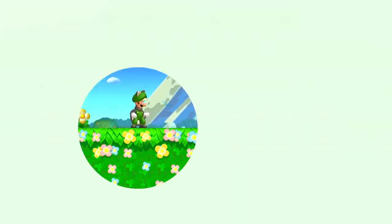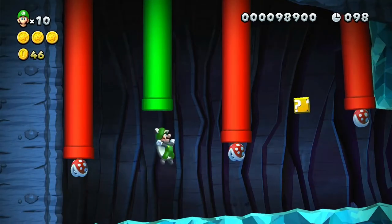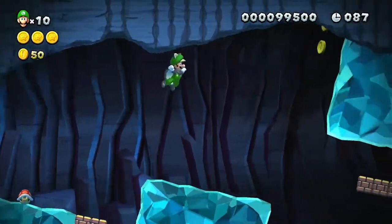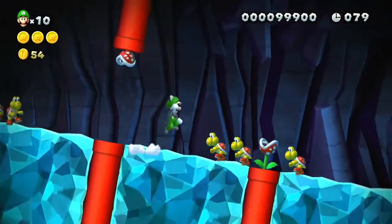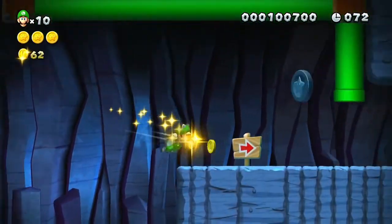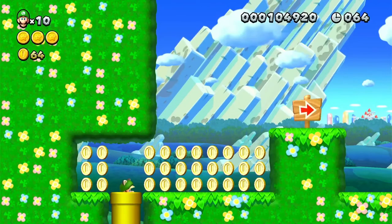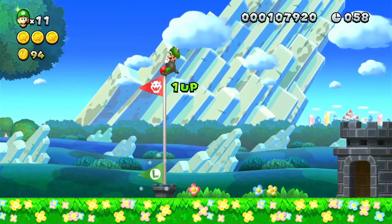Maybe not all of them are like this — only a couple. At least I've got all star coins so I don't need to get them again. Ground pound here, find the secret, go up the yellow pipe, find the coins, and then this is the secret exit — the true secret exit. There you go!